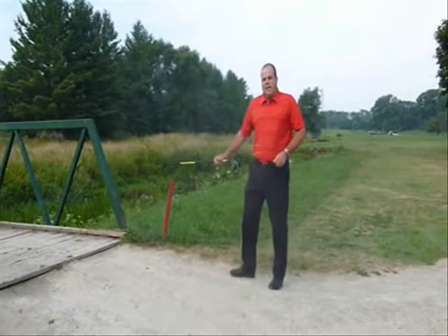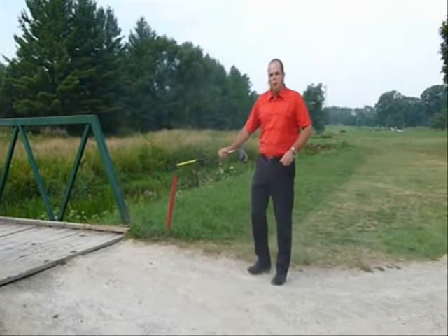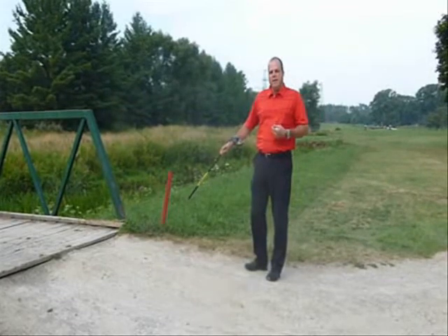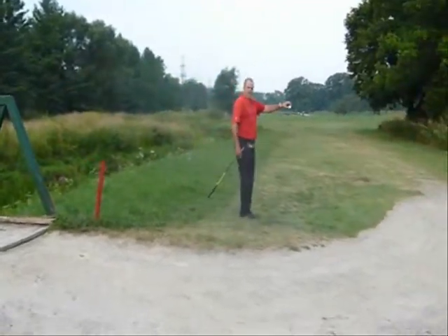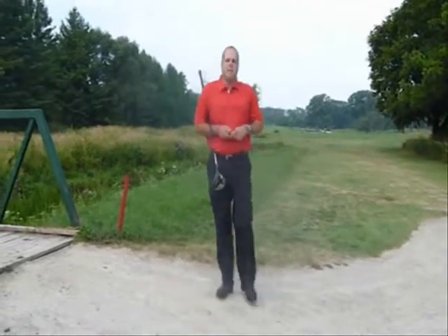As you can see, the red stake here lined up on the other side is where it last crossed. One of the mistakes we see people make is that they will take the relief on this side of the hazard, but then take their drop point in here. This would be considered an illegal drop, to which you would be subject to further penalties under the rules of golf.